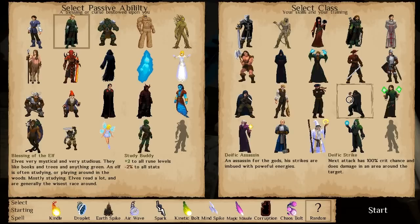The final choice on character generation is your first spell — this is a one-rune spell. You start the game knowing how to make all of these. Each one has different abilities: Kindle has a damage over time dealing half its damage immediately and half as a DoT. Earthspike is an instant high-damage spell that doesn't travel. Airwave has high knockback, Spark fires really fast with a short cooldown, Kinetic Bolt fires fast, Mind Spike pierces enemies, Magic Missile reduces the cooldown of your other spells, Corruption slows the enemy when hit, and Chaos Bolt is high damaging but completely erratic. I'm not picking that — we're going to go with Spark.